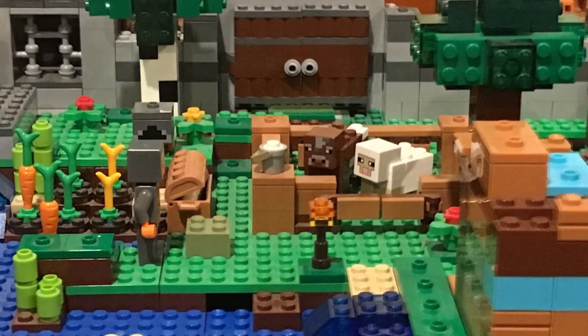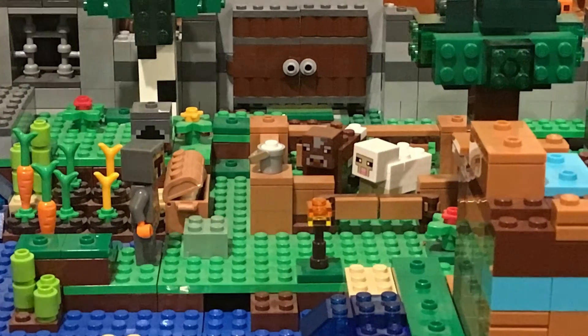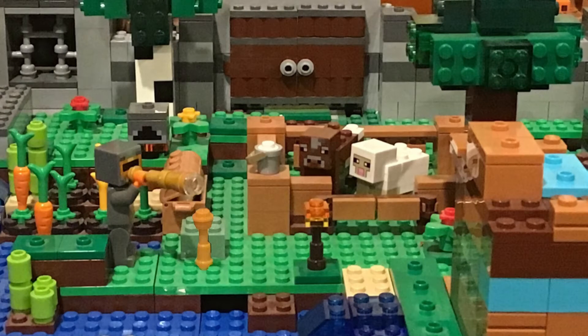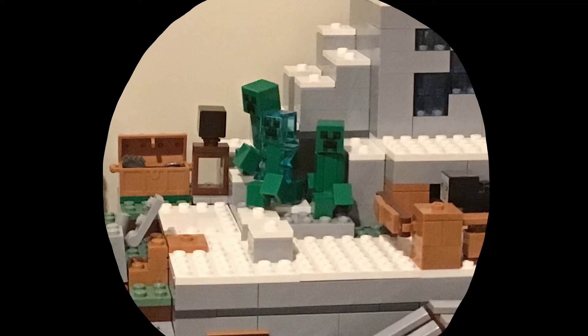Copper blocks will turn green over time, the lightning rod can be used to redirect lightning, and the telescope can be used to see stuff far away. Let's take a look, shall we?